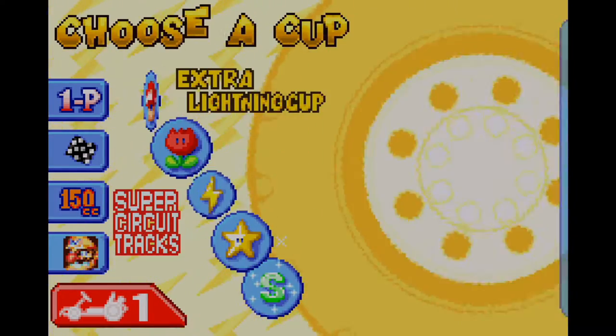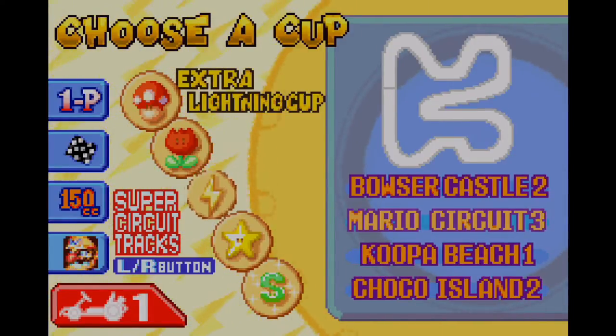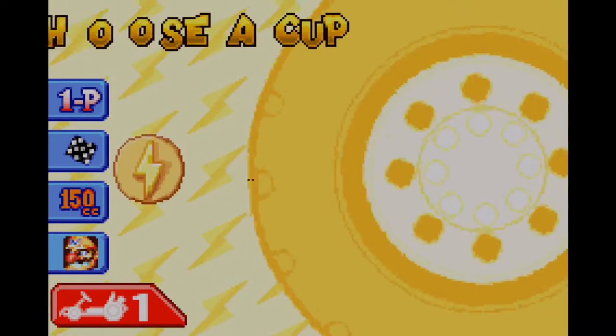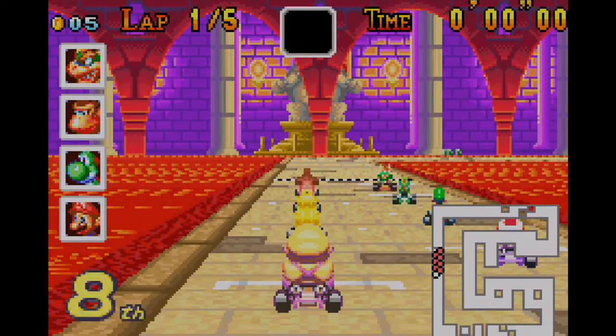Today for this episode, we're going to be hitting onto the next extra cup, and because of that, we are now doing Extra Lightning Cup, which has Bowser Castle 2, Mario Circuit 3, and I believe Koopa Beach 1, and finally Choco Island 2.